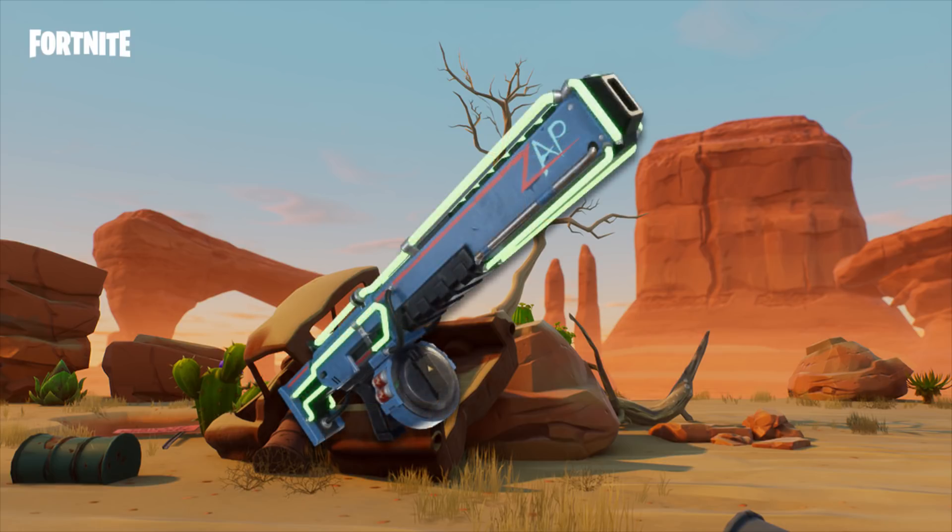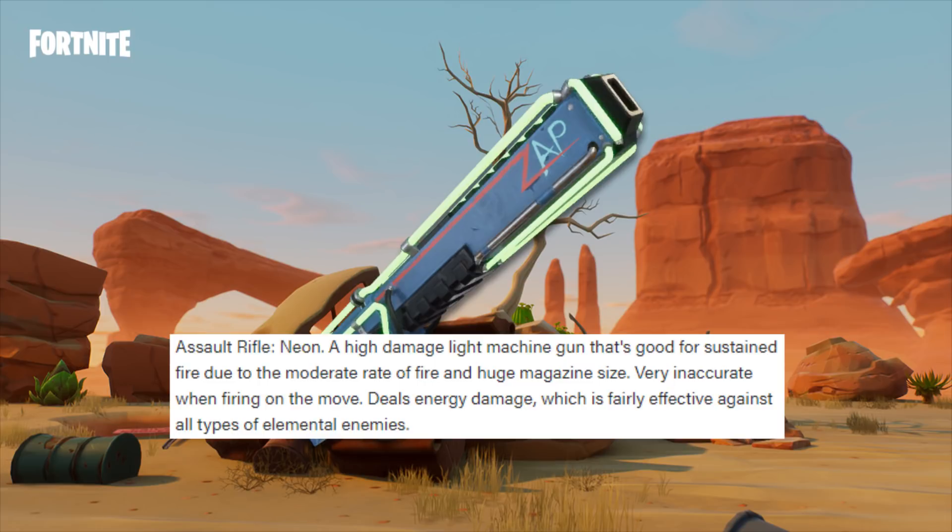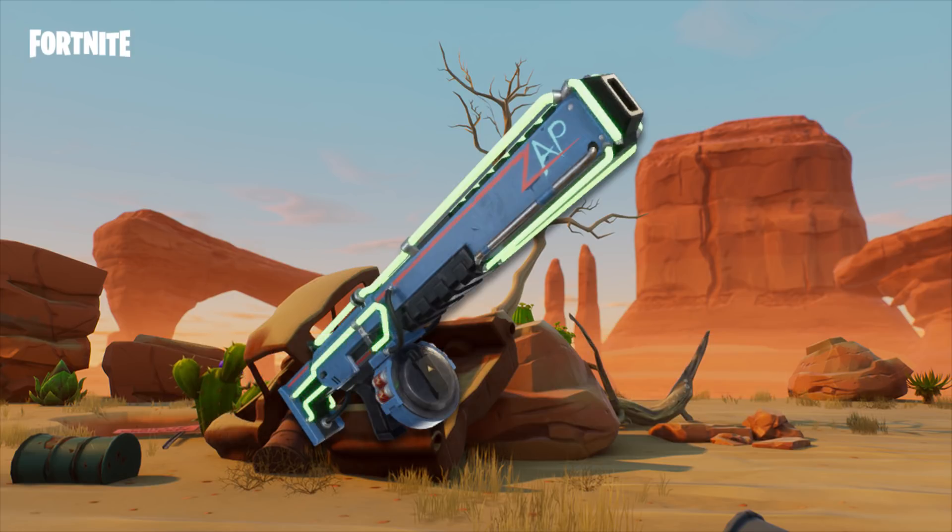Next up is the Mercury LMG, which is categorized as an Assault Rifle. It's a high damage light machine gun good for sustained fire due to its moderate rate of fire and huge magazine size, but very inaccurate when firing on the move. It deals energy damage fairly effective against all types. I haven't used LMGs too much but I have been interested — occasionally I'll find one in a chest and it's actually really fun to use, though it eats through ammo. I'm really curious to see what this one is like.